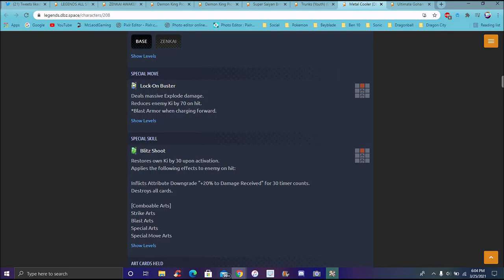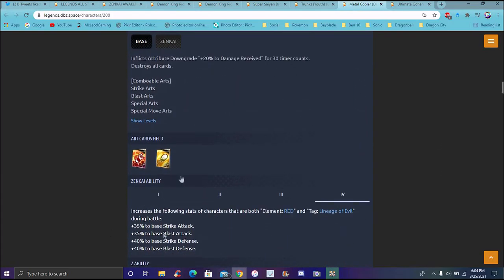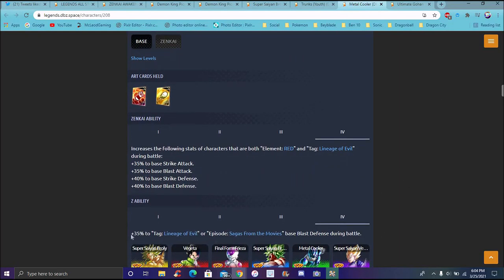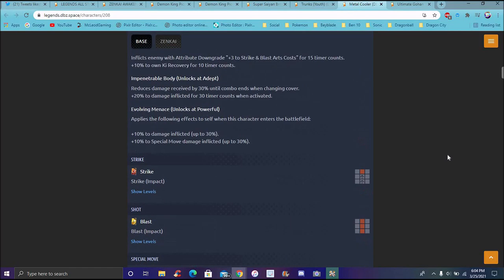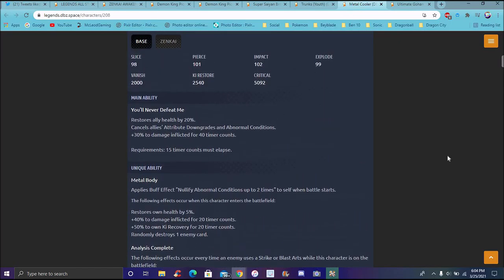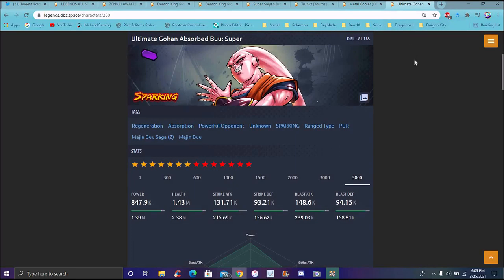Reduces damage received by 30% until combo ends when cover changing. 20% damage inflicted over 30 timer counts when activated, plus 10% damage inflicted up to 30%. His special, the Alcon Buster, receives massively close-up damage and reduces enemies' ki by 70% on hit, plus armor when falling for charge. He buffs Lineage of Evil for 35% for his main ability. He's mainly supporting himself - before he didn't do anything, but now he's more of a support type slash self-sustaining unit.